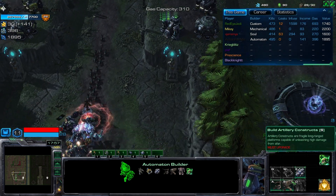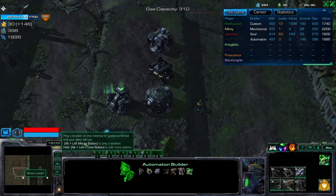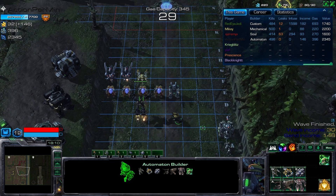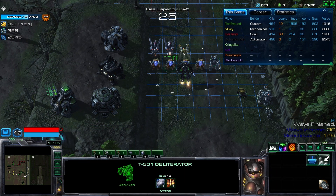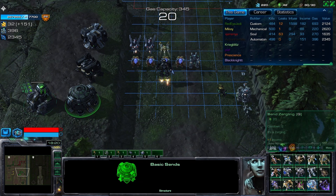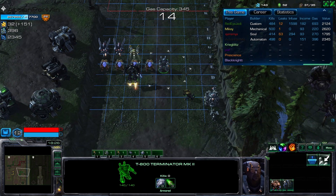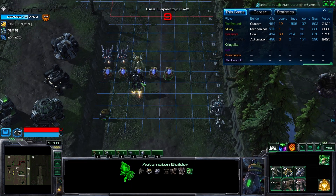We're going to be building a Dreadnought — the most expensive one — and upgrade the supply depot and one gas if possible. Wow, more than enough. Build one Dreadnought right there in front, at the center of these units. Upgrade the supply depot, get one more gas, and now I'm confident I should finish upgrading this one. We're good.